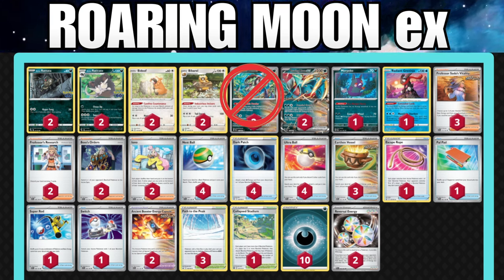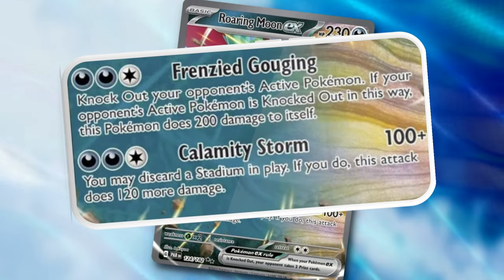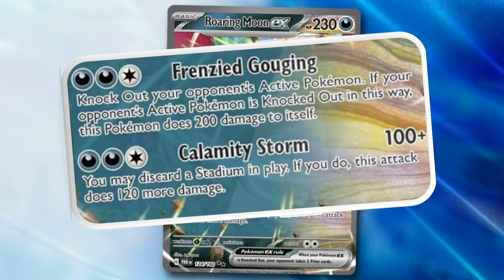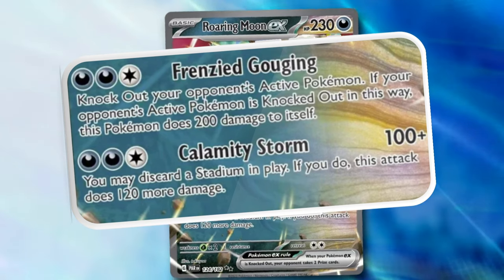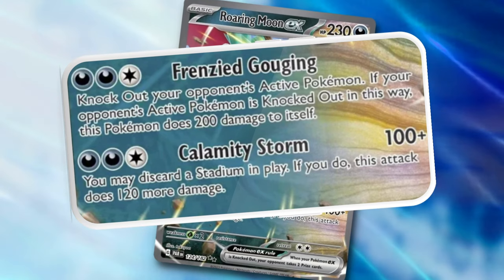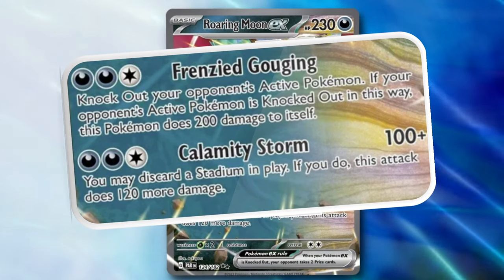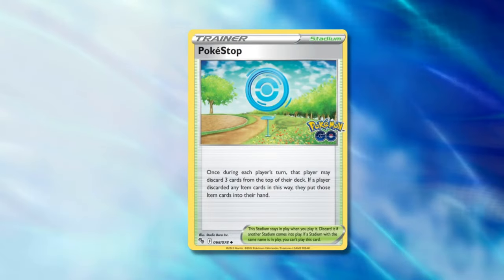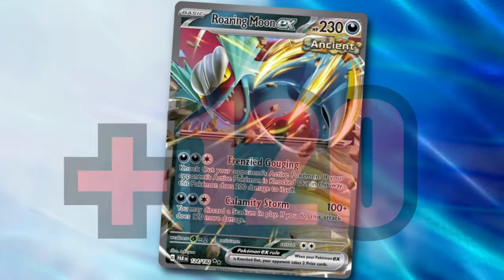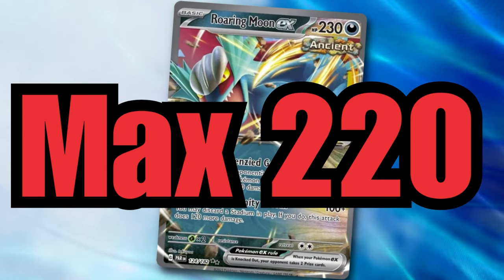We do have two of the Roaring Moon EX, which has the Frenzied Gouging attack. For two Dark Energy and a Colorless, you get to knock out your opponent's active Pokemon. Unfortunately, you do have to put 200 damage onto the Roaring Moon. It also has the Calamity Storm attack — for the same energy cost, you can do 100 damage, plus if there is a Stadium in play, you can discard it and do 120 more damage, maxing out at 220 damage.